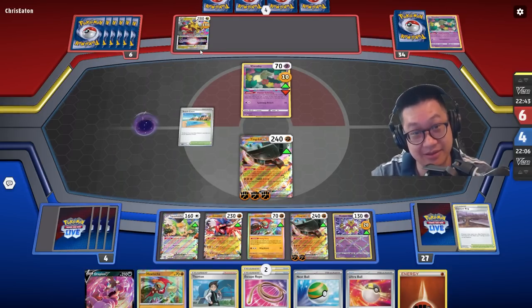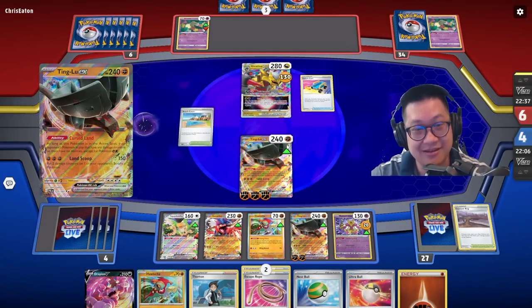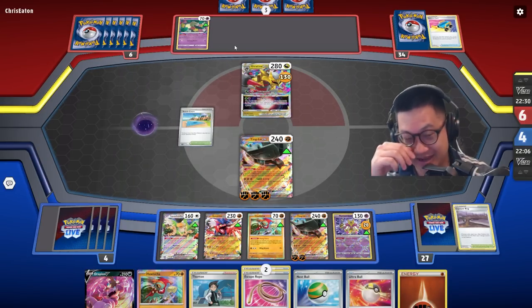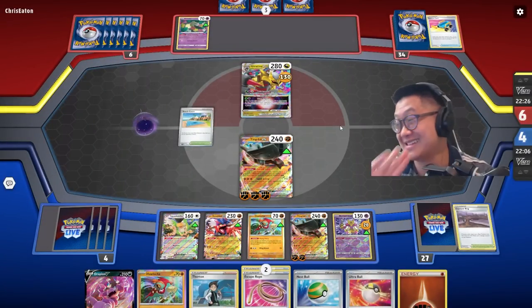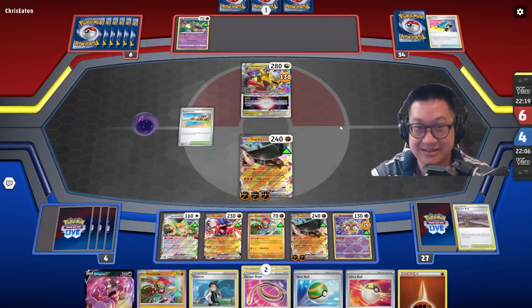But Giratina's going to come out and if it didn't show up, it's very bad for us — he one shots us. He'll heal that up so he can get some draws. But then we can just move the damage counters back and attack him, and we take another two prize cards here. Yeah, that's over.